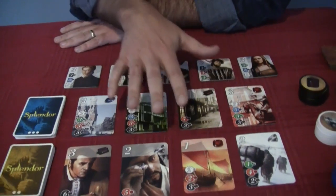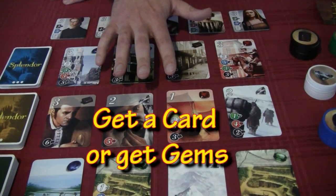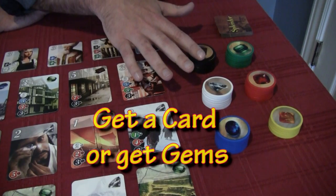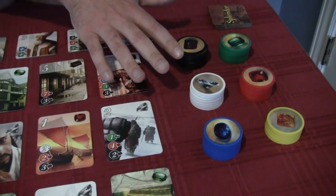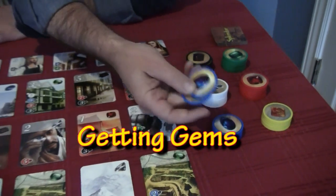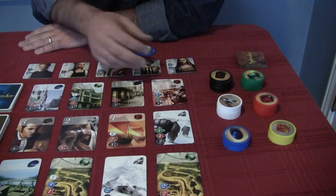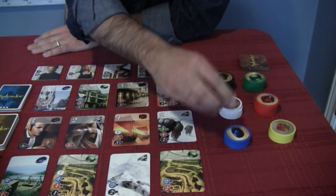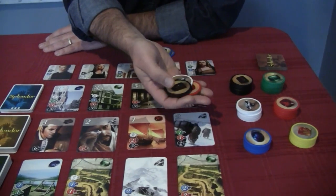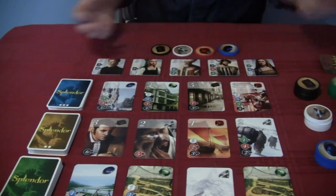On your turn, you can either purchase a card if you're able to, or you could reserve a card for a future purchase, or you can get some gems. Most likely to start the game, since you don't have any gems, you'll start out that way. There's two ways to do it: you can either take two of one color gem, or you could take three of different color gems. So maybe I'll take a white, a red, and a brown, for example. So that would be turn one, then turn two. And that's how you get gems.